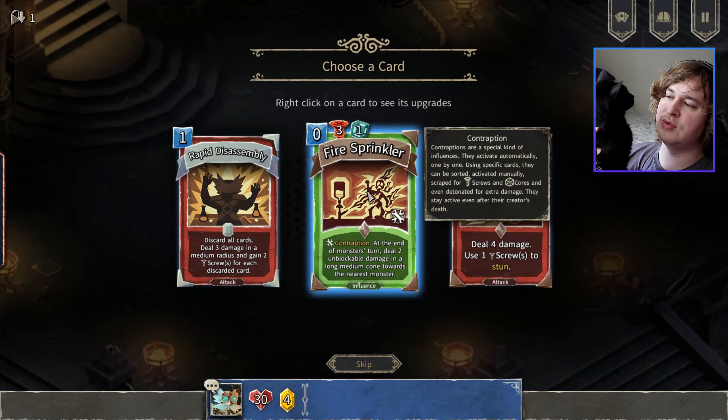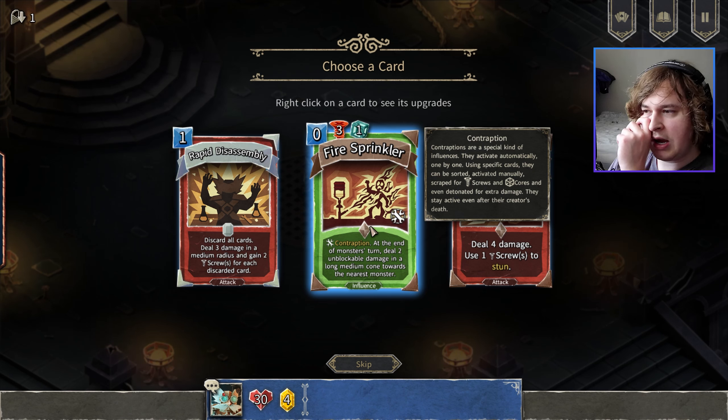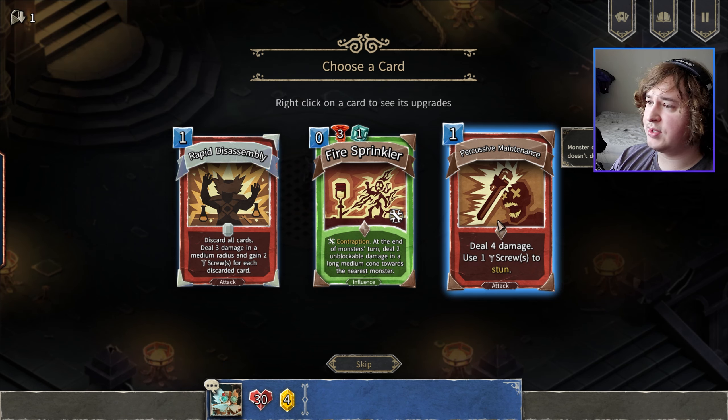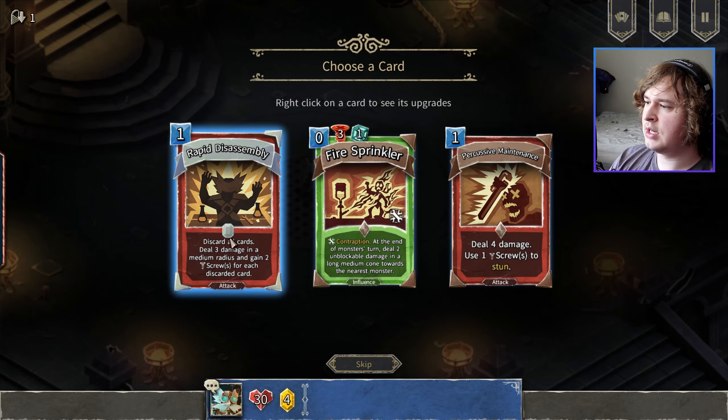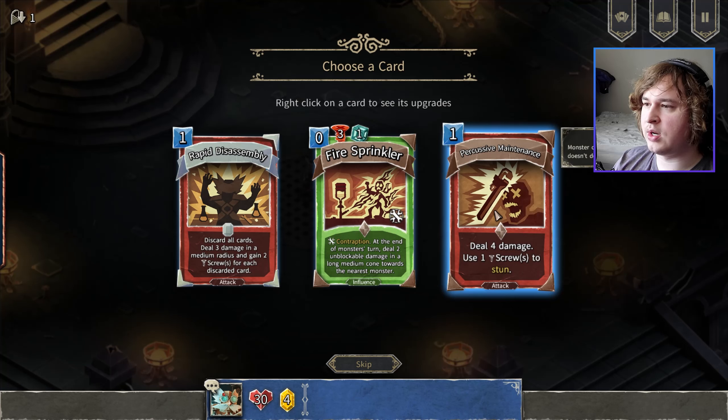Fire Sprinkler costs three screws and one core. It's a contraption. Contraptions are a special kind of influences — they activate automatically one by one using specific cards. They can be sorted, activated manually, scrapped for screws and cores, and even detonated for extra damage. They stay active even after their creator's death. Discard all cards, deal three damage in a medium radius, and gain two screws for each card discarded. I think percussive maintenance is the best one here, though.